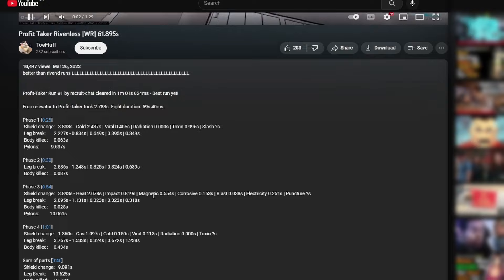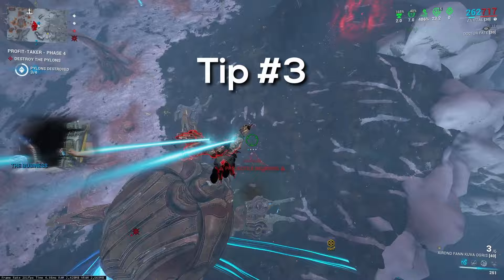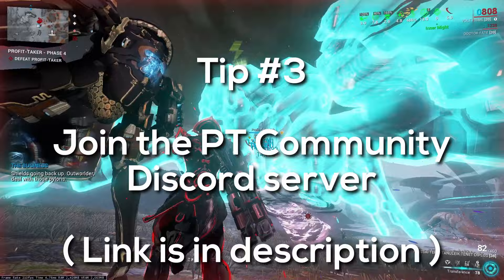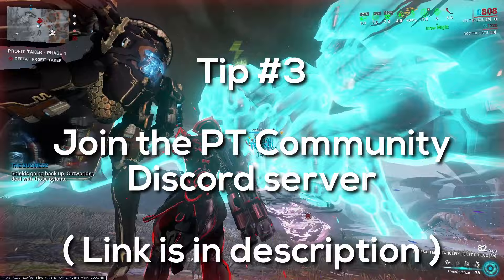A good reference for your comparisons would be the current Rivenless World Record — the link is in the description. In the description of that video are the timings for their run produced from the Profit Taker Analyzer, so you can compare your timings and see where you can save time. You can also place lockpins where you should land — on screen now is where to place the lockpin at each spawn. Lastly, join the Profit Taker community Discord server. They have a 77-page Google Doc explaining everything about the Profit Taker, and you can get advice from other runners. And that's how you speedrun the Profit Taker.